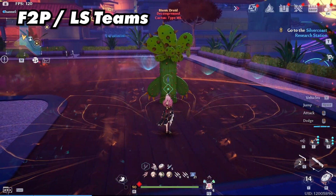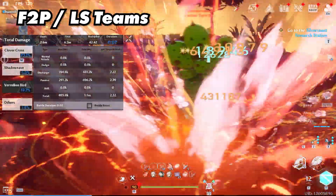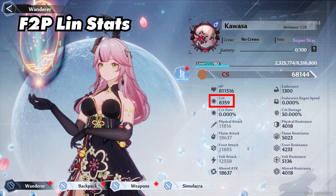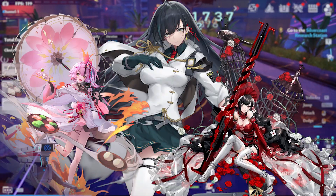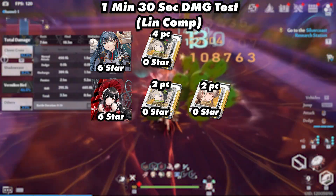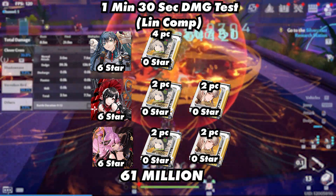Then we have our free-to-play/low spender teams. Due to the fact that we can't lower down star levels, all of the characters are 6-star, but we did use zero-star matrices to help compensate. Both of these teams used the Samir trait. Starting with the Lin team — stats: a little over 8,000 crit and close to 19,000 flame attack. This team consisted of Lin, Annabella, and Lan. Lin used a zero-star 4-piece Shiro; Annabella used a zero-star 2-piece Shiro and zero-star 2-piece Samir; and Lan used a zero-star 2-piece Shiro and zero-star 2-piece Samir. In a minute and 30 seconds, they were able to reach 61 million.